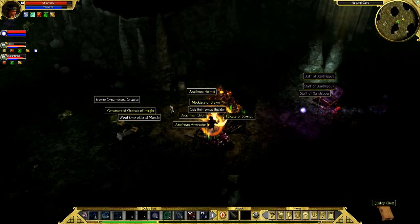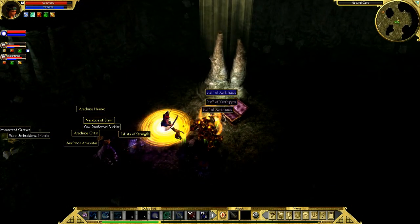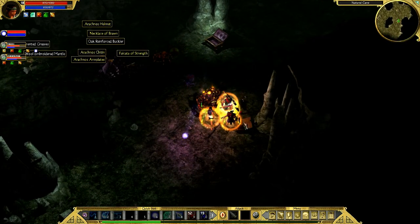Look at this — Essence there. Grease of Insight, always like picking up insight stuff. And the staff. I guess the spider had some decency. Everyone needs to pick up one of the staffs, because that's the quest.